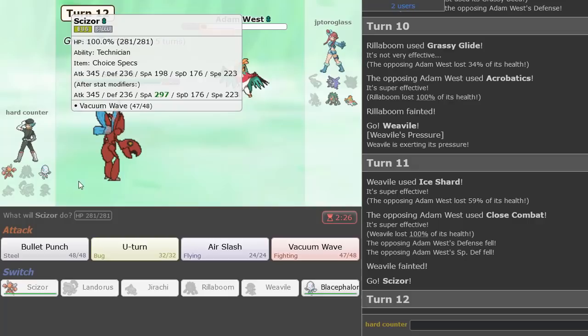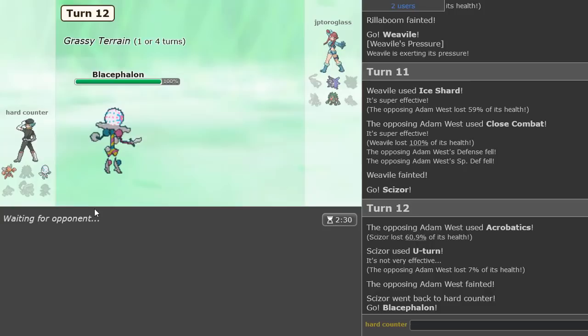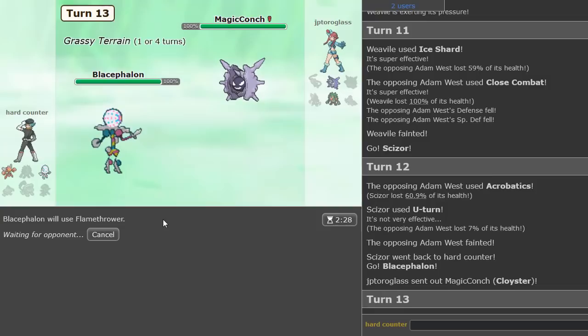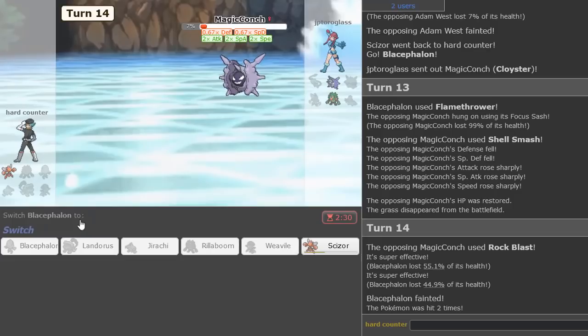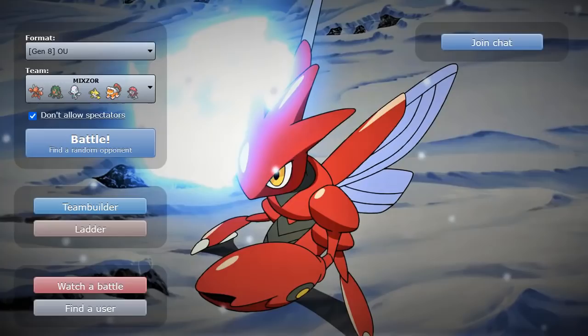I'm going to go Scizor — actually I think my play is to U-Turn into Blacephalon, because now we can just Flamethrower the Cloyster. Unless it's Sash — I would hope it's not. So we're just going to Flamethrower here — yeah, it's going to be Sashed. Just tough, very tough. We can Vacuum Wave here but then we're locked into it, so actually Bullet Punch might be better — but that's doing too much. Unfortunate — I have lost this game. Specs Scizor did a decent job but there's a tough team to play around.